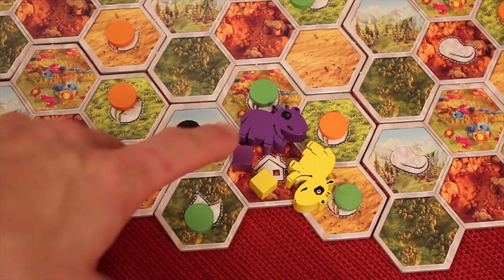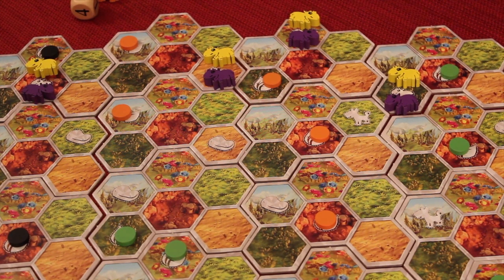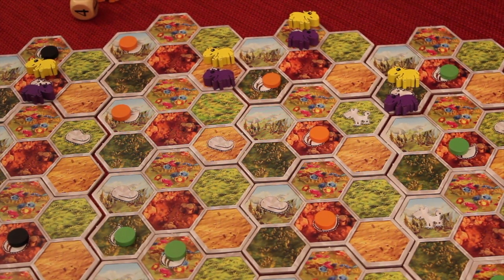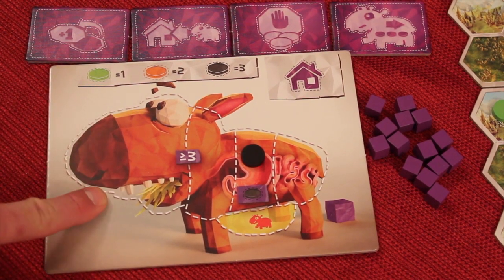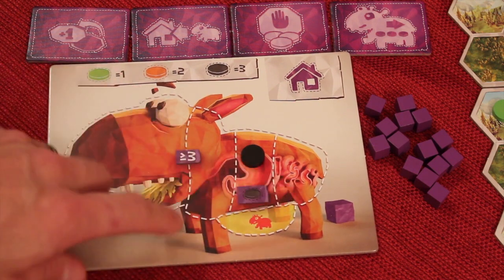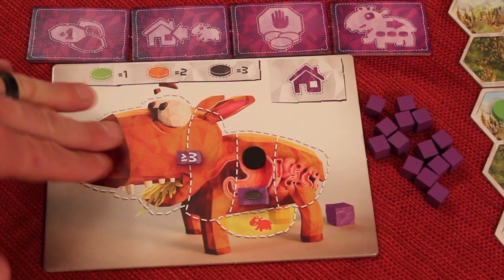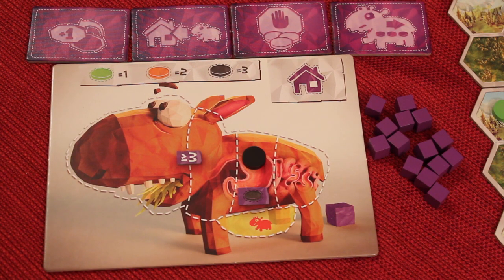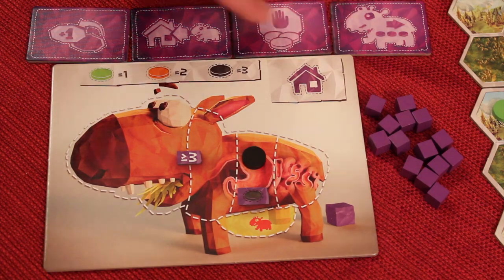In Wombat Rescue, you're going to be trying to take your wombat from the home spot and travel all the way to find your baby wombats, then bring them back home — you're trying to get all four of them. Each player selects their color and gets a player board with a cute wombat that has different digestion sections. Everyone starts with a black food in the middle of the digestive track. Other players get additional discs depending on player order, and you also get some poop cubes and four special ability tokens.